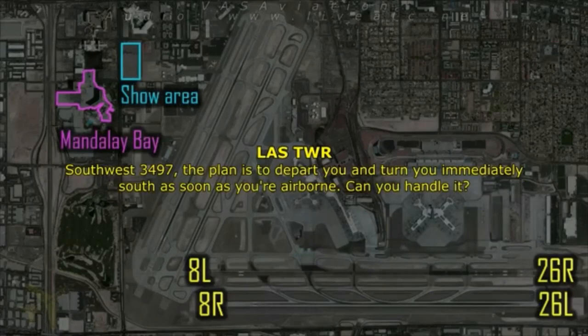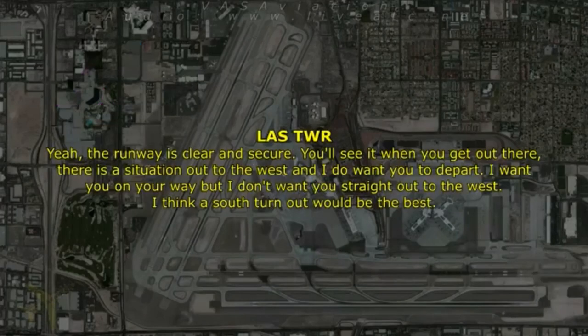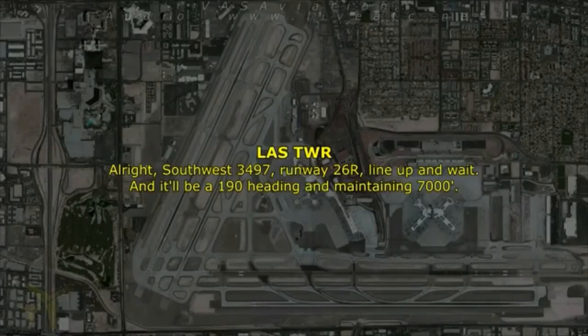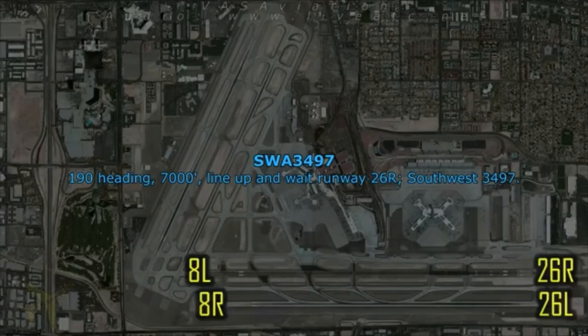Southwest 3497, the plan is to depart you and turn you immediately south as soon as you're airborne — can you handle it? Yeah, just as long as the runway is secure. Yeah, the runway is clear and secure. There's a situation to the west — I want you on your way, but not straight out to the west. South turnout would be best. Southwest 3497, line up and wait on runway 26 right. It'll be 190 heading, maintaining 7,000.